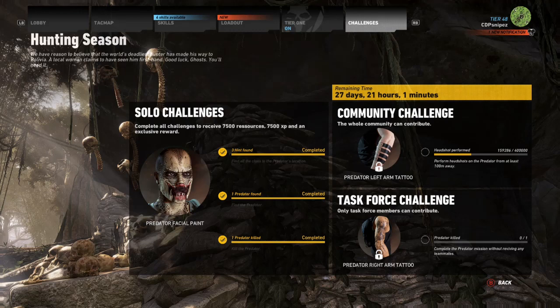What's up guys, this is Mr. Gaming and today we are doing Ghost Recon Wildlands. I'm going to help out with the predator challenge. Pretty much what this is: on solo challenges you have to find all the clues to the predator's location, find the predator, and then kill him. The first two — finding the predator's location and finding the predator — are easy. But when it comes to killing the predator, everyone's having trouble. I'm here to show you the easy way, and I've spent a lot of time figuring it out.